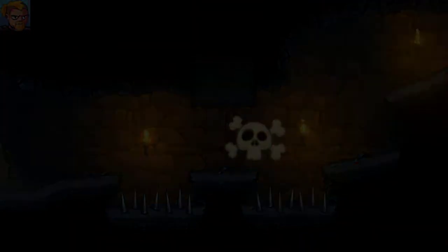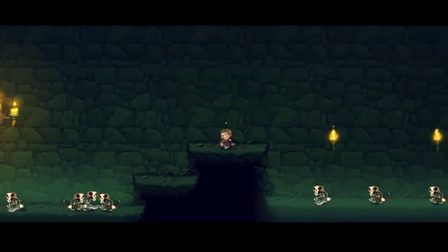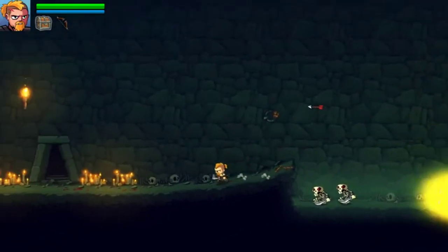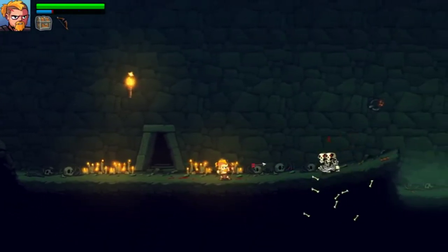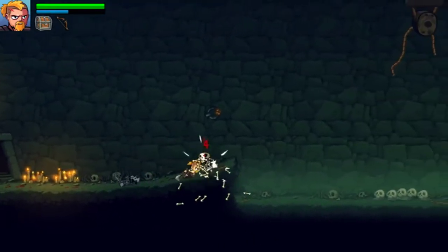Another thing that makes this game challenging: when you're jumping, if something stops your momentum, the only way to get it back is dashing. You can't just hold forward and float like in most platformer games. If something kills your momentum, you are falling straight down, and it is highly unfortunate.